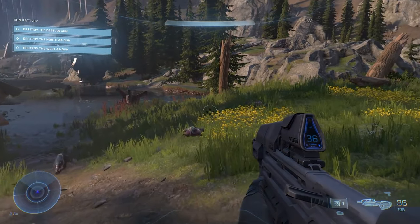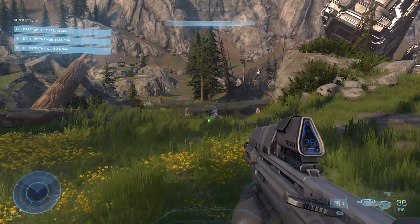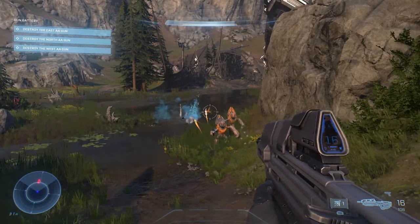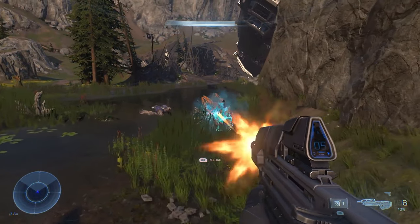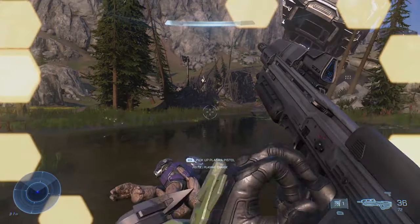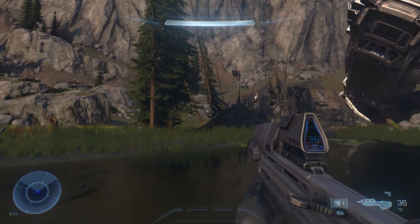Moving on, you can see the player looking around and there seems to be wildlife creatures running around, which I find pretty nice — I've always wanted wildlife in Halo, so I'm really happy to have this in game. As the player sees the enemies for the first time, the grunts look fantastic compared to Halo 5 and 4. I'm really happy they brought back the original art style — they're a mix between Halo CE and Halo Reach grunts, which I'm quite a fan of.